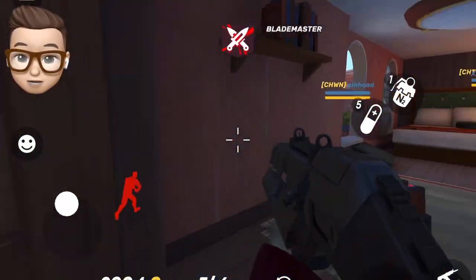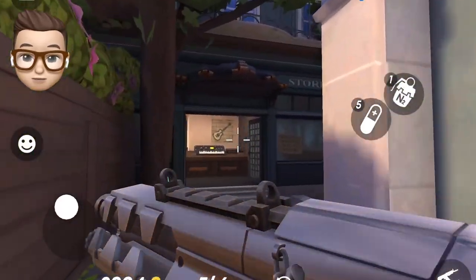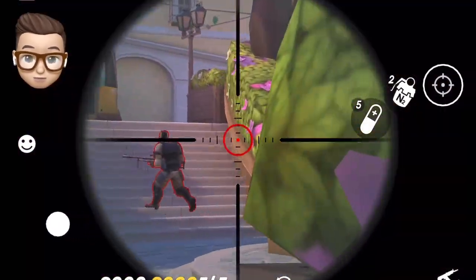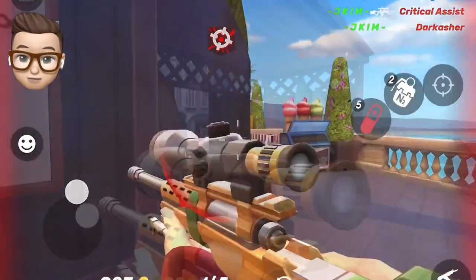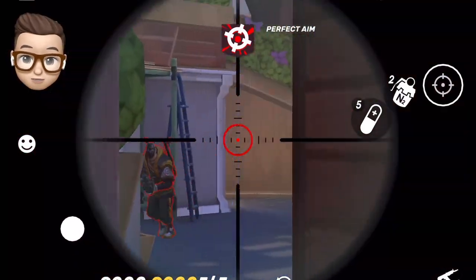Barracuda is an old classic sniping gun that is still effective in this game. It can be effective at almost all ranges, and unlike Crossport or Thanatos, it does not require the player to reload on each shot. This makes Barracuda usable at any range as it doesn't pull out a pistol when enemies are close and hinder your streak.